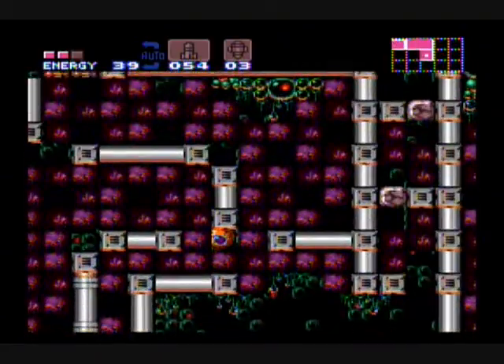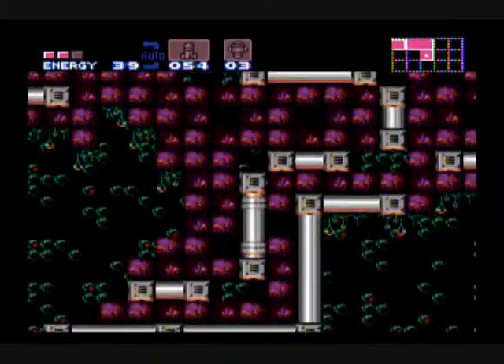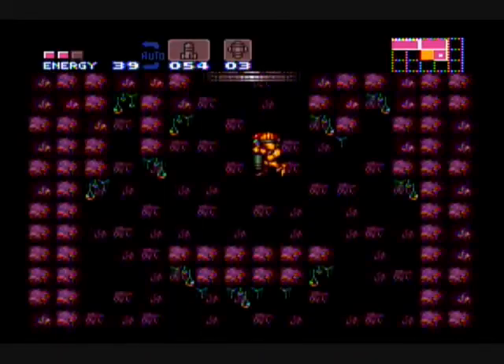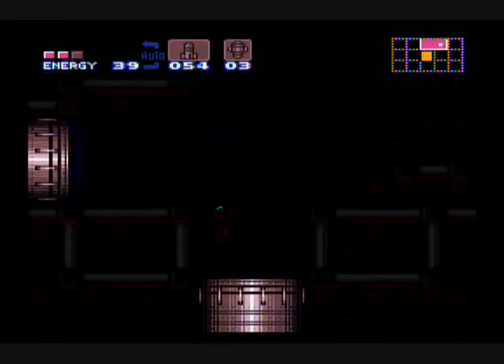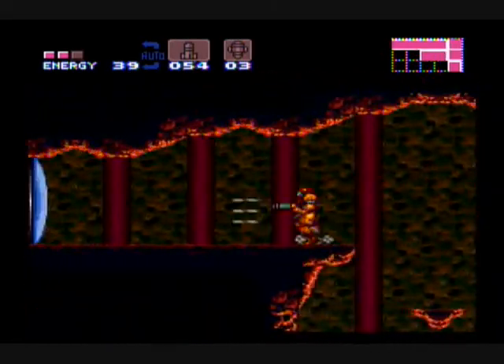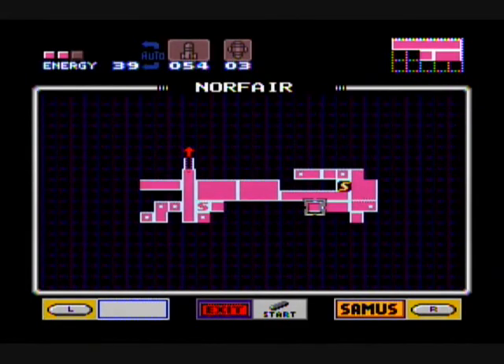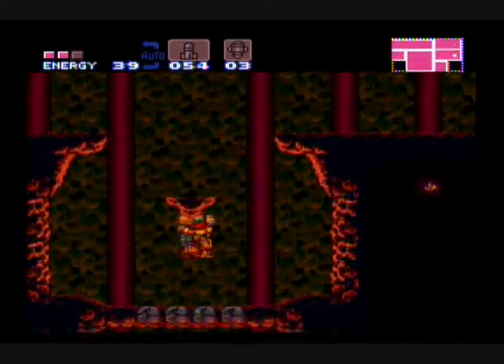Anyway, just gonna follow this tunnel into here. There's two ways we can go — we can go down, which will lead us to some pretty cool places, or we can go left, which also brings us to some pretty cool places. If we go farther to the left, we're gonna reach this hallway. And if you look at the map, it's actually the same hallway that we saw on the other side of that wanted save point. So that's the other side of that hallway. But we still don't have the ability to go through it, so that's unfortunate.